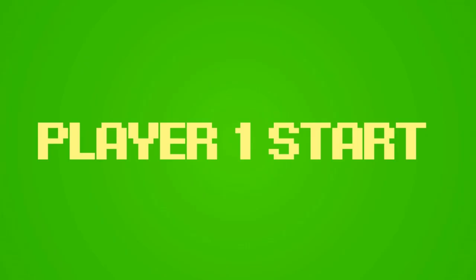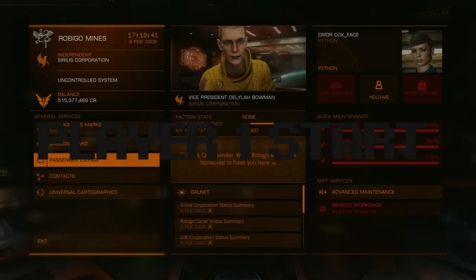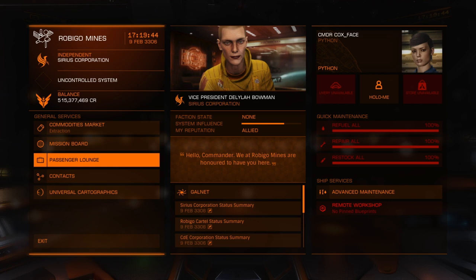We are at Rubigo Mines in the Rubigo system — R-U-B-I-G-O. I'm going to assume you've never done passenger missions, so I'm going to try to explain everything to make it as easy as possible. We're at a medium-sized landing pad; you cannot land here with large ships. I'm using a Python, recommended in the comments of my last video, and this is going to be currently valid for February 2020.